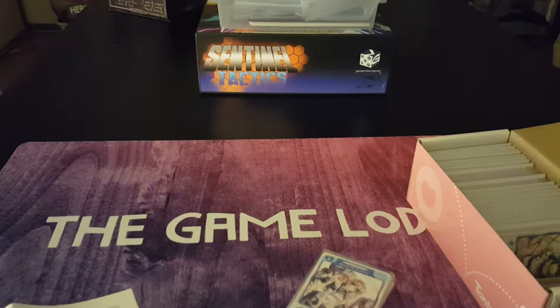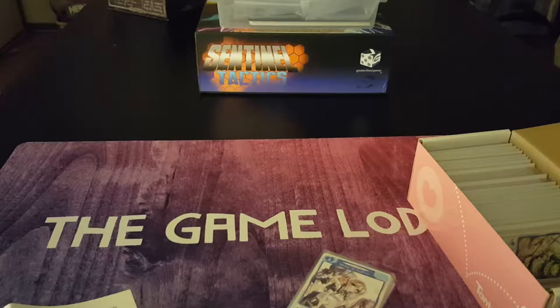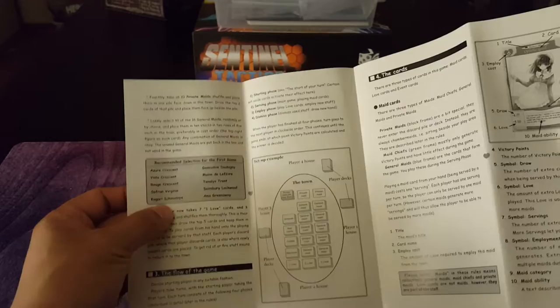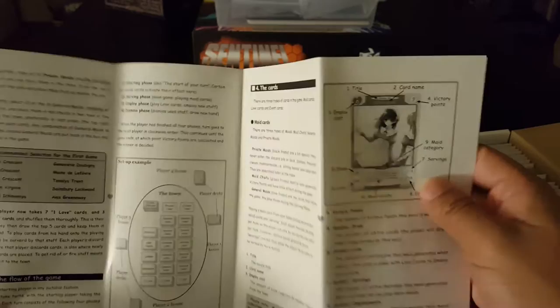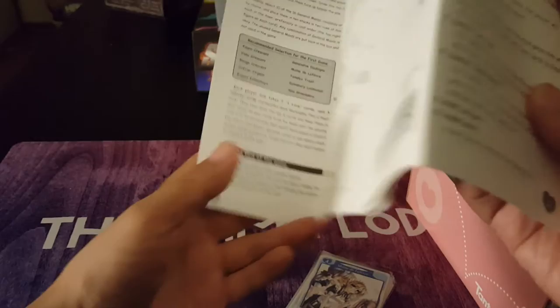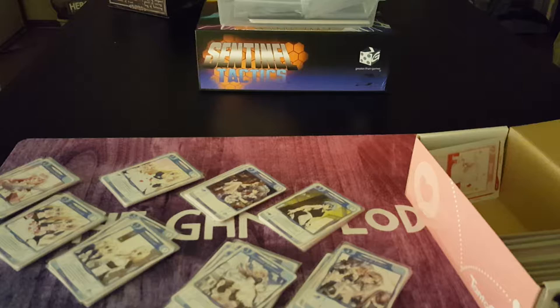I'm actually gonna pause the video real quick and pull out all the cards needed. What I'm gonna do is grab these suggested cards — this is just for your first game — and we have the diagram of the setup here. I'm gonna lay it out on the play mat here, then go over a bit of the details like the anatomy of a card, the actions you can take, and the keywords. So we'll pause it, and when I come back we'll have the game all set up.